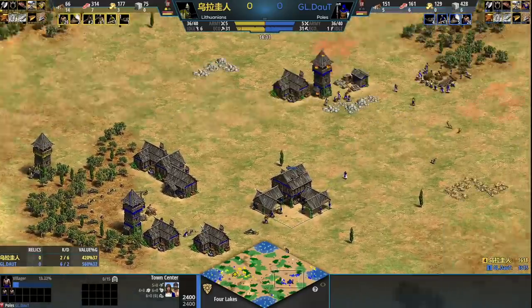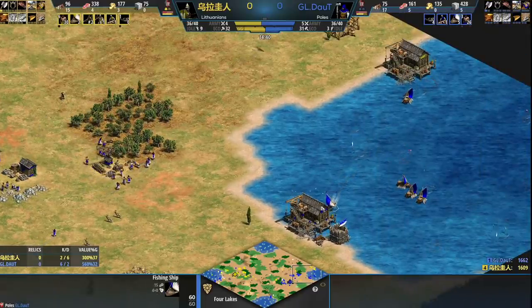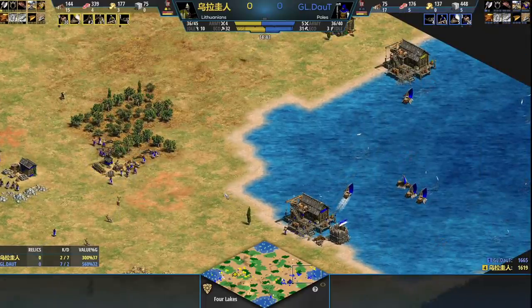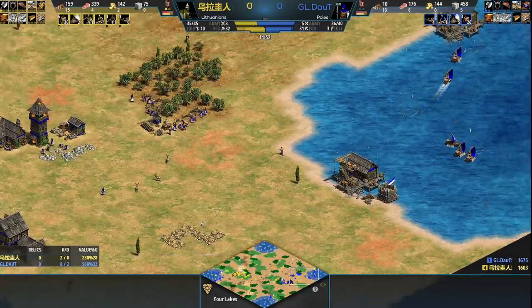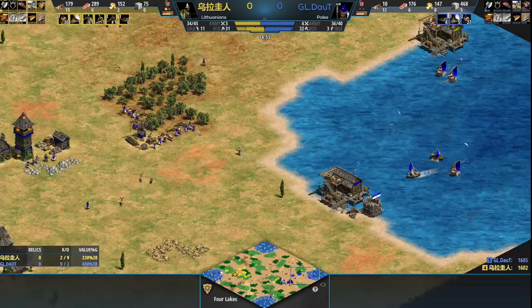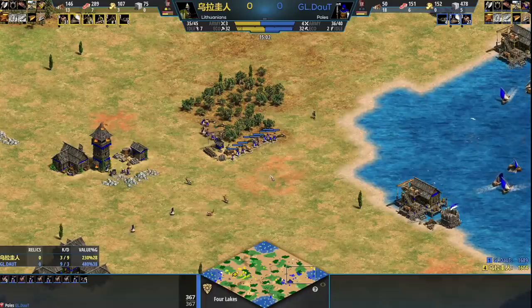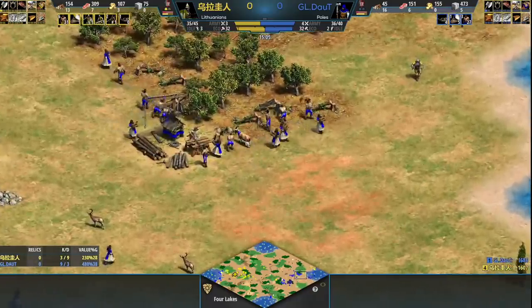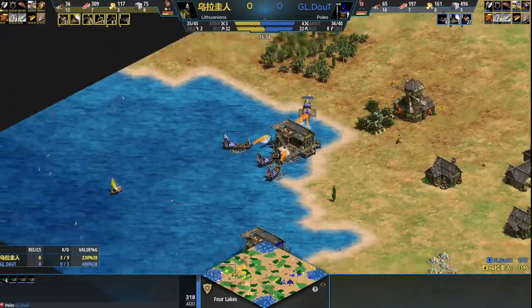What Doubt does to test out civs, I've noticed, is that he goes to the extremes. Like, he could send a few villagers to gold right now - it would probably help him, because you bring in gold at half the rate you bring in stone. He's floating a lot of stone. But nope - he even has a goat on a woodline. Not from Doubt. He's really focused here.